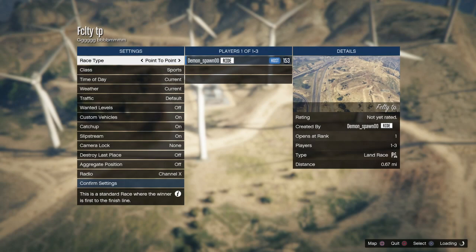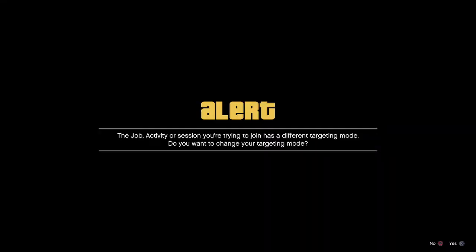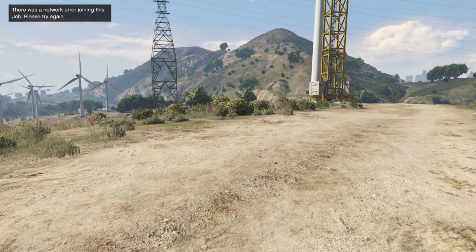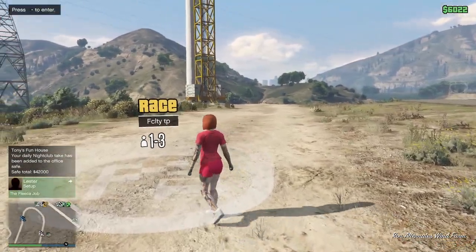We're going to join this person. You accept the first one and deny the second one. Now I'm going to head into the facility.